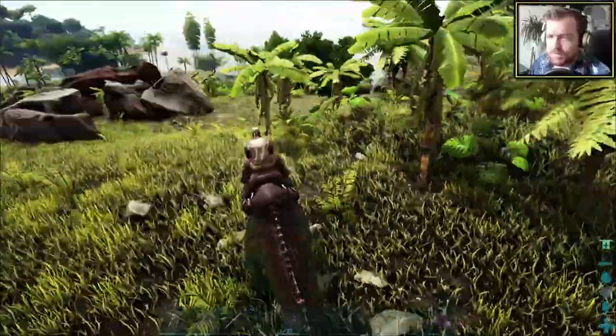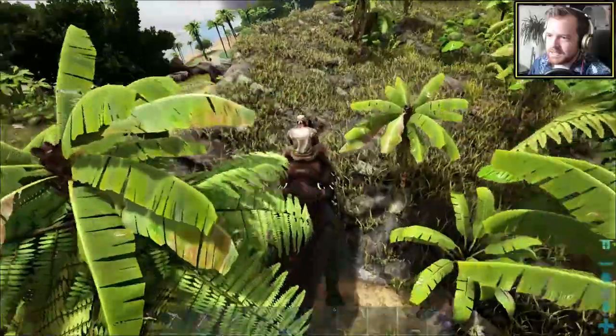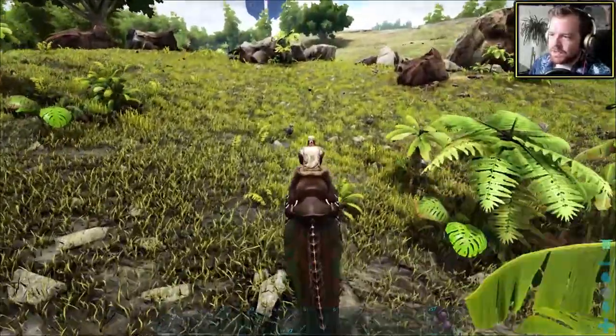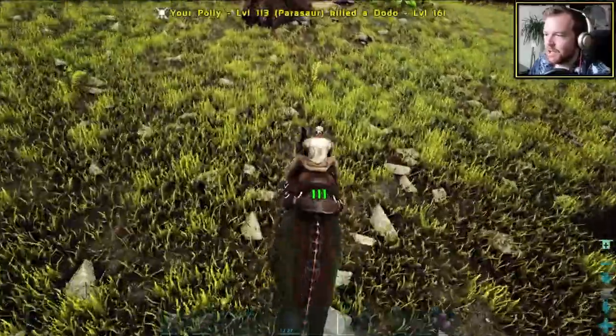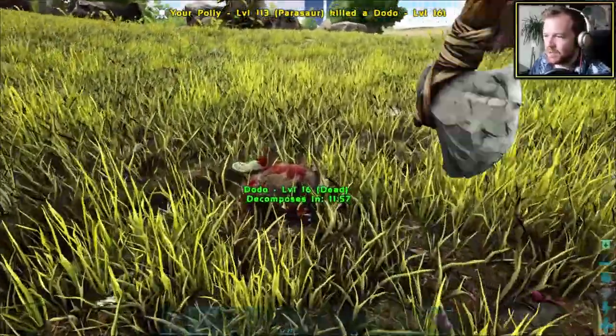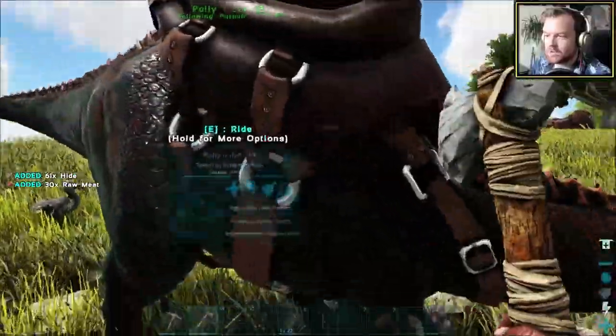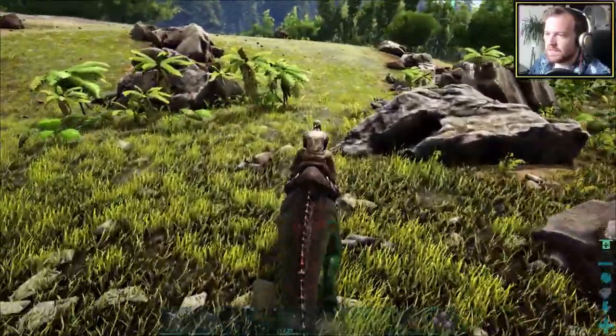Is there any dinos around — something small? I need to kill something. I need to kill something. Good day to you, my victim. And you are now dead. All the meat now belongs to me. Now we need to go find that tech raptor again.